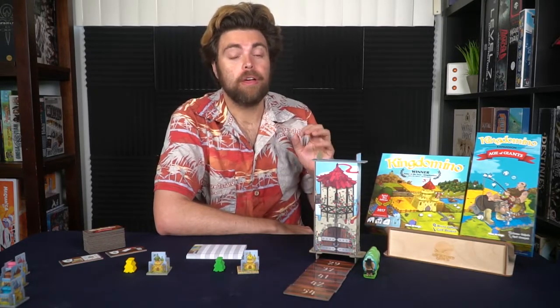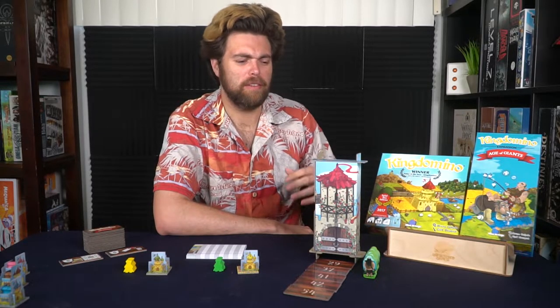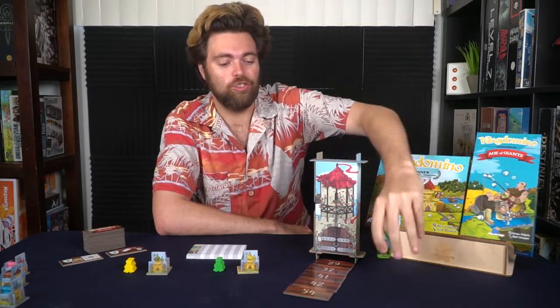With the Age of Giants expansion you get additional tiles marked A through F and tiles from about 50 to 56 — 12 new tiles total. You also get six giant meeples that come onto your player board, and you'll hopefully be able to move them off because they're nasty.